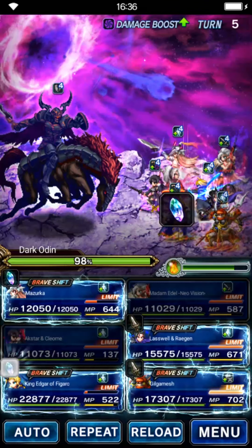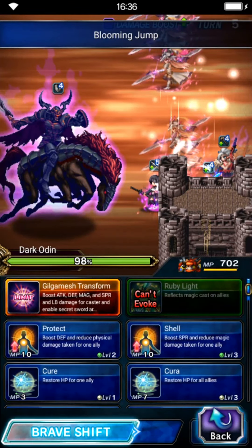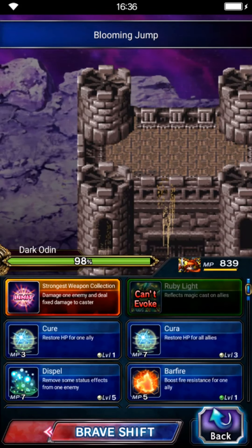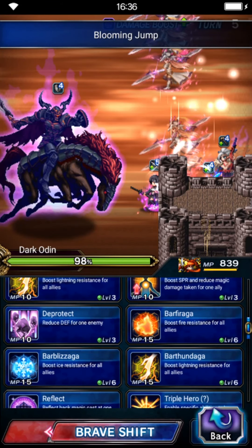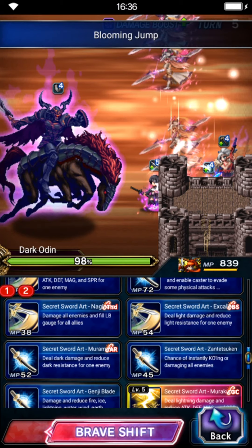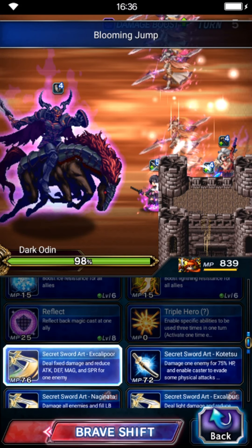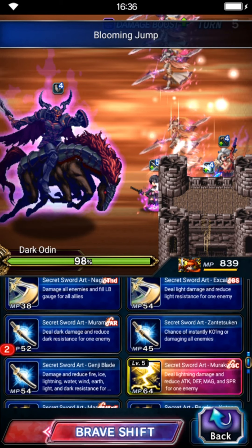Shift Kill Gilgamesh to his brave form — do this beforehand because on the kill turn you need to shift back to normal form for chaining Starter Tray. Now do a break — use Secret Sword Art Kalipur for 85% break, then Sword Art Muramasa and Genji Break.